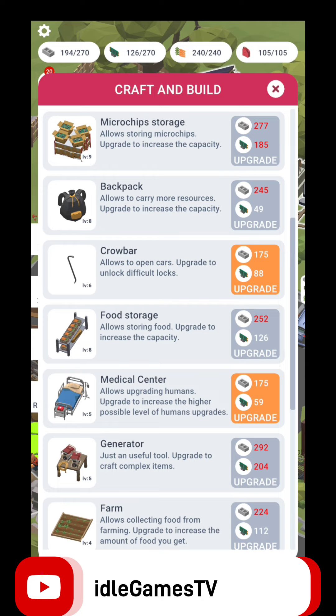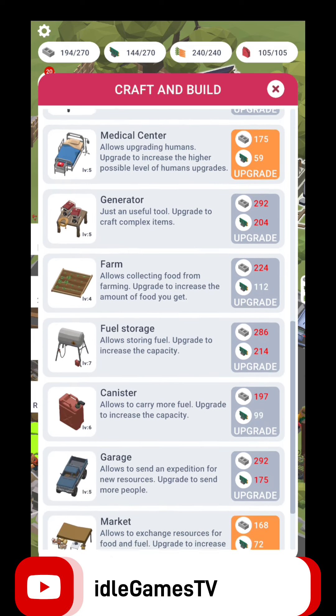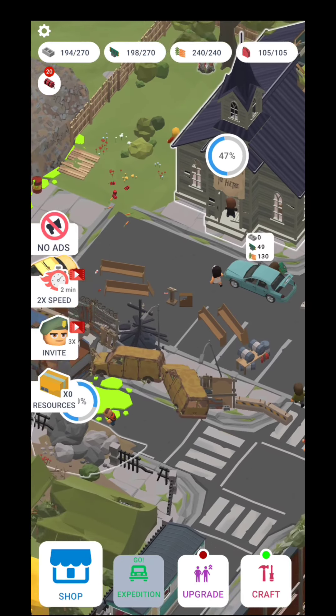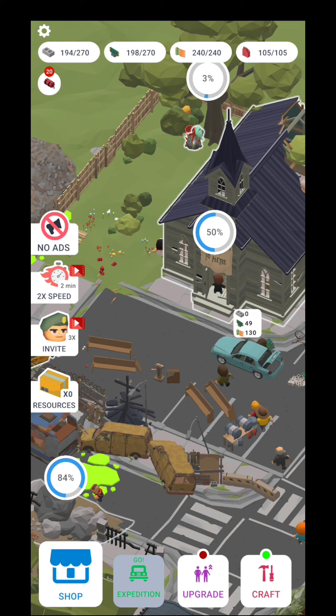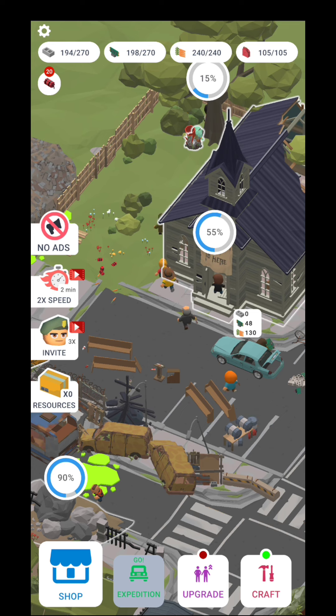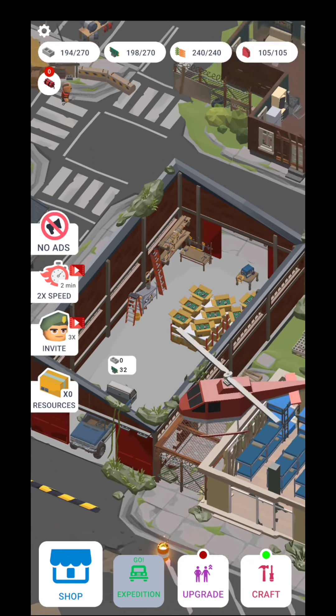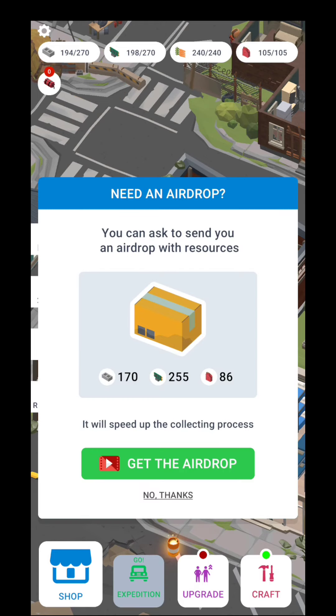You're going to be able to increase your storage — storage for bricks, for chips, for food, and for fuel. You need to increase that, and you're going to need to increase the medical center quite a lot. The garage, if you upgrade it, allows you to send expeditions for new resources and send even more people, so they're going to bring you even more resources. The truck is still filled with 32 chips over there.